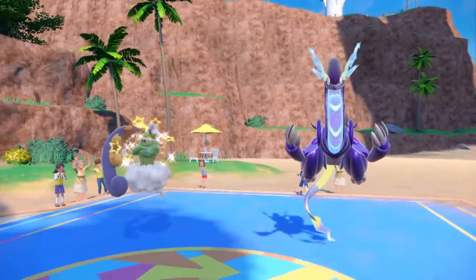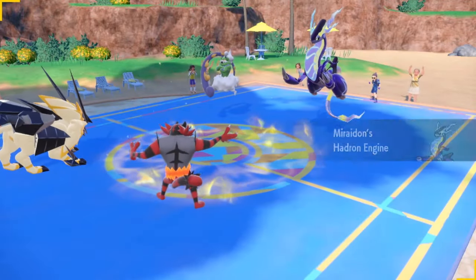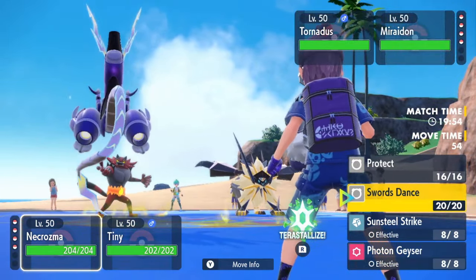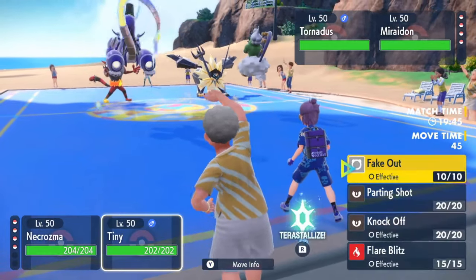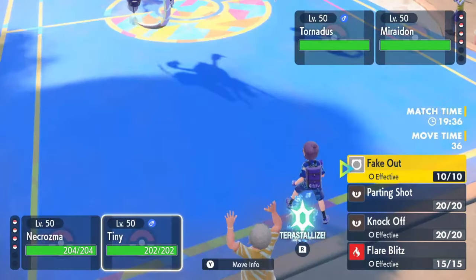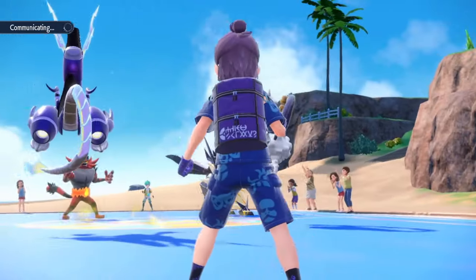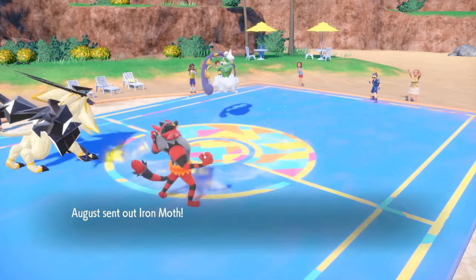Leave a like if you're enjoying the video — I really appreciate it. He leads Miraidon and Tornadus. The Intimidate doesn't really matter here. I'm going to Fake Out Miraidon this turn and try to get damage on Tornadus. Actually, I'll go for Swords Dance instead because I don't think Tornadus can do anything to me. I can go for Tera Grass next turn and resist whatever he wants to do. I resist Dragon-type moves as a Steel type. I'll go for Fake Out — most Miraidons aren't Covert Cloak, they usually run offensive items. He switches it out for Iron Moth.